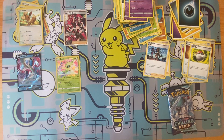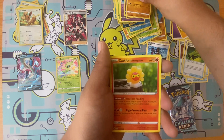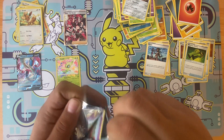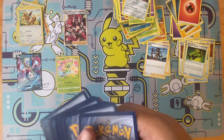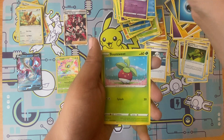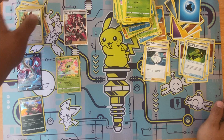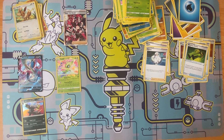I still want that Snorlax and that Blaziken. Fire energy, Yanma, Castform, another Castform, Goldeen, Qwilfish — non-holo rare. Last pack: water energy, Haunter, Roserade, Swirlix, Lapras, and we get a Urshifu holo rare! So all the other packs were trash — the only good stuff was the lunchbox. That's all for today, thank you guys for watching, hope you enjoyed, and peace.